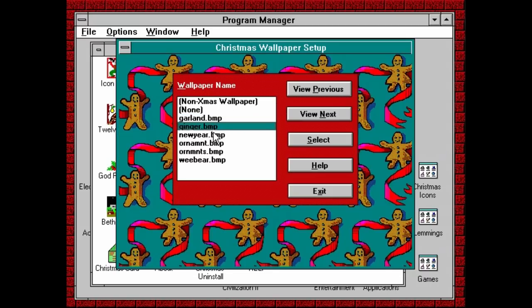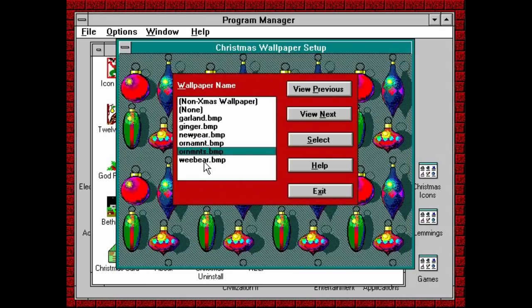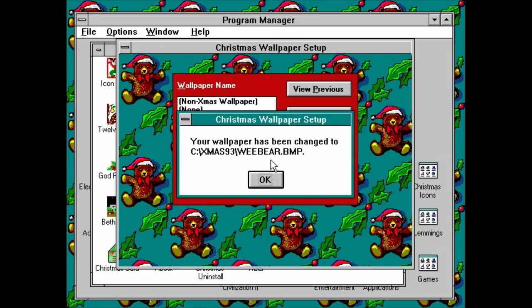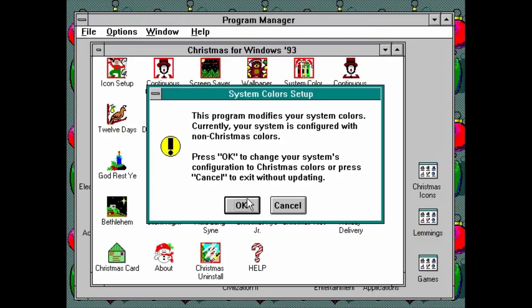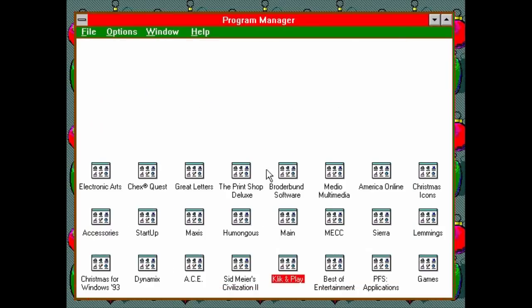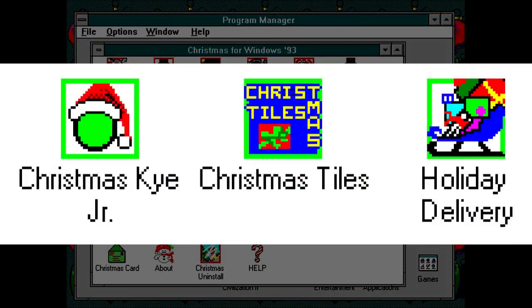Next, you get six bitmap wallpapers for your desktop, or really for whatever else you want to use them with — ornaments and bears and Christmas things. You also have a shortcut that changes your system colors to something far more bright and festive, and possibly something far more likely to burn holes in your eyes with the sheer amount of bright red involved. And finally, you get three games in Christmas for Windows 93.